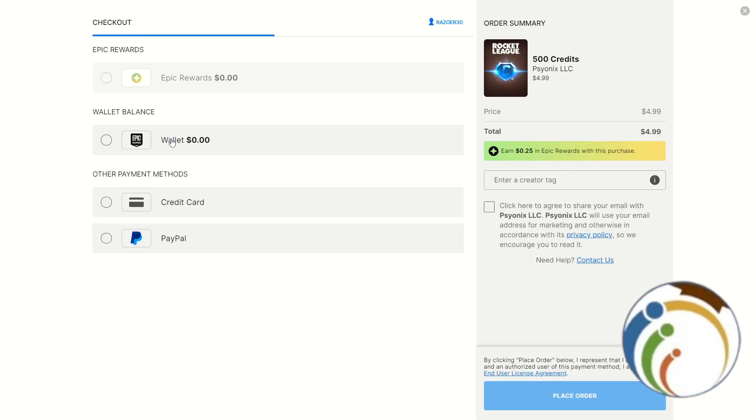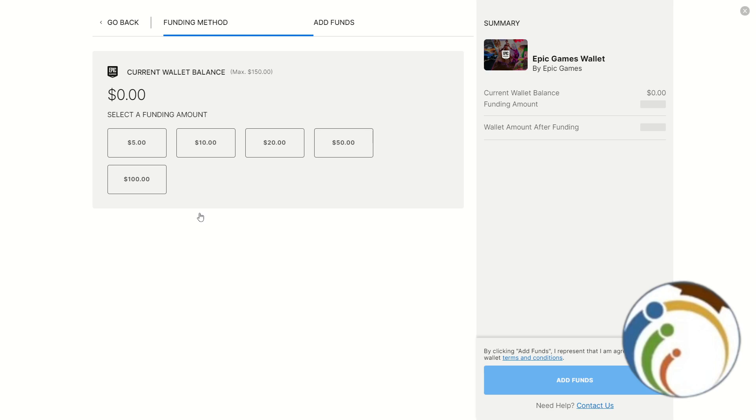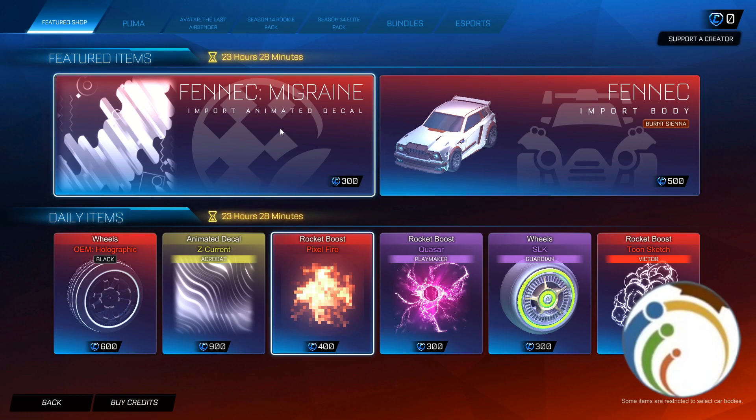You can see you can start to add wallet balance. To add funds to your wallet on Rocket League through Epic Games, you will need to click 'Add Wallet' and then add USD. That is all — thank you.